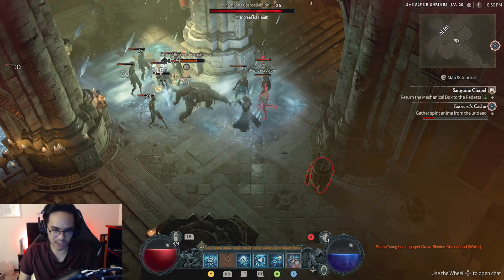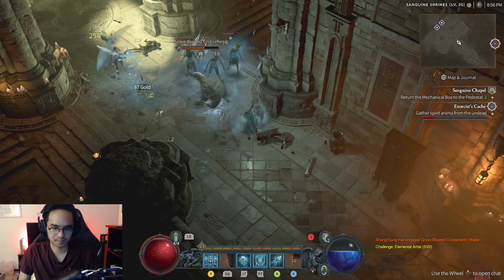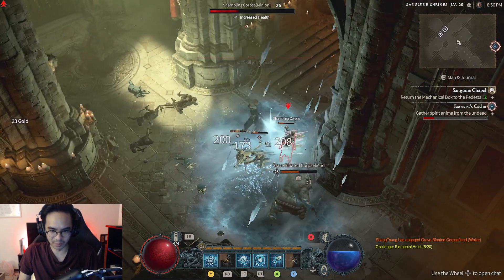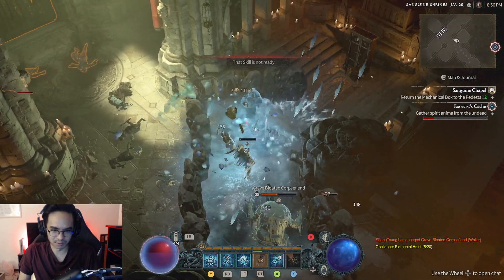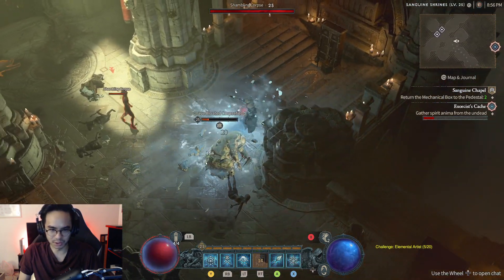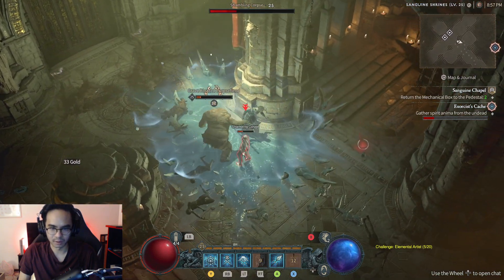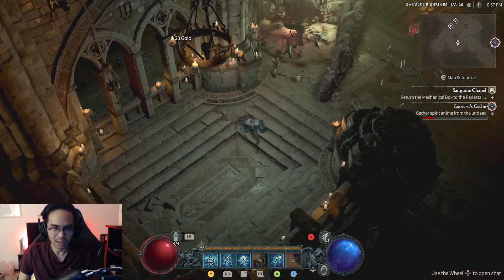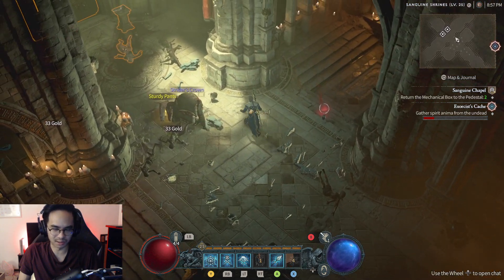Then I just auto attack them to death and they explode. This build is really good because it's great for mana conservation and crowd control. I'll use Ice Armor to protect myself — it's a really strong build. It's a really good beginner build in my opinion. If you're starting out as a Sorcerer, I'd say start off with the Ice tree.